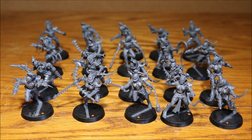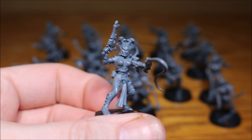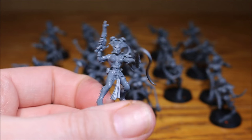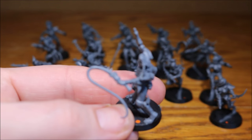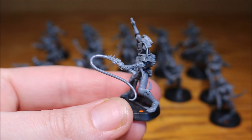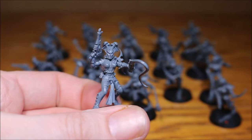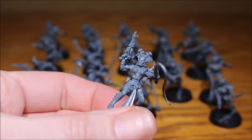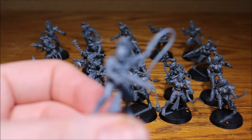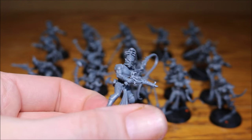I also put one of the agonizer whips on one model, just in case I play a sergeant — or whatever it's called in Dark Eldar, I'm new to it so I'm getting used to the names. I think it's called something like a Hekatrix. I'm not 100% sure I'll use it as the leader upgrade, but it could work as a normal model anyway since it's essentially a close combat weapon. Either way it'll count as the sergeant upgrade or just a normal model — I think it will work fine.